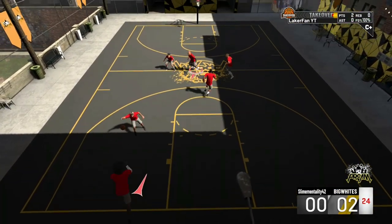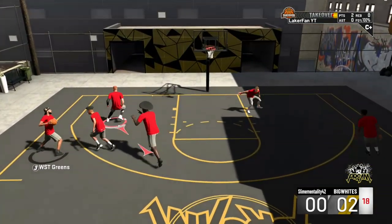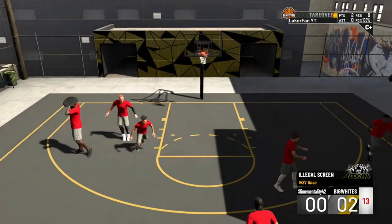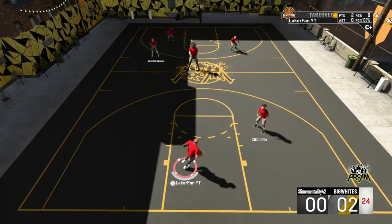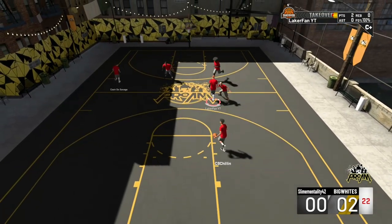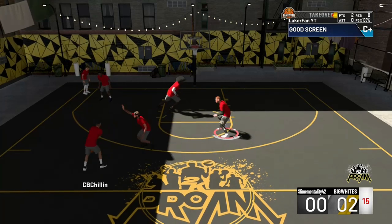That slip on the second screen is my signature thing — all the way back to 2K19 I've been doing this. I didn't watch any tutorial, nobody taught me, I just kind of thought it up myself. The IQ as far as my gameplay goes is pretty extensive. A lot of people know about slipping, but when they force a switch they generally don't capitalize on it the right way.